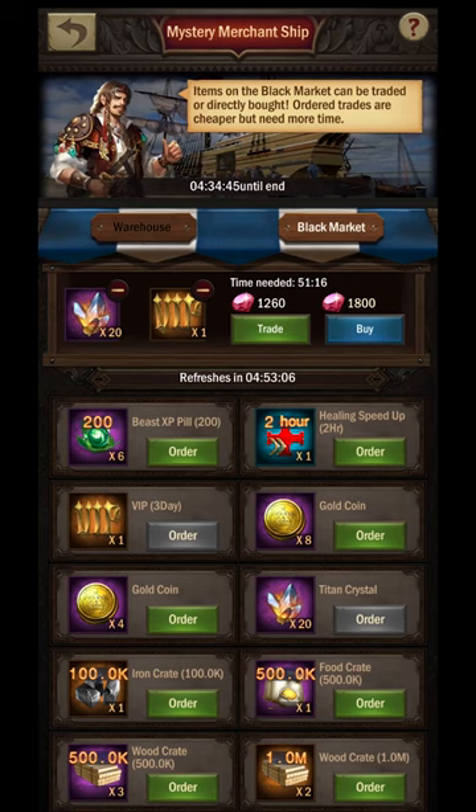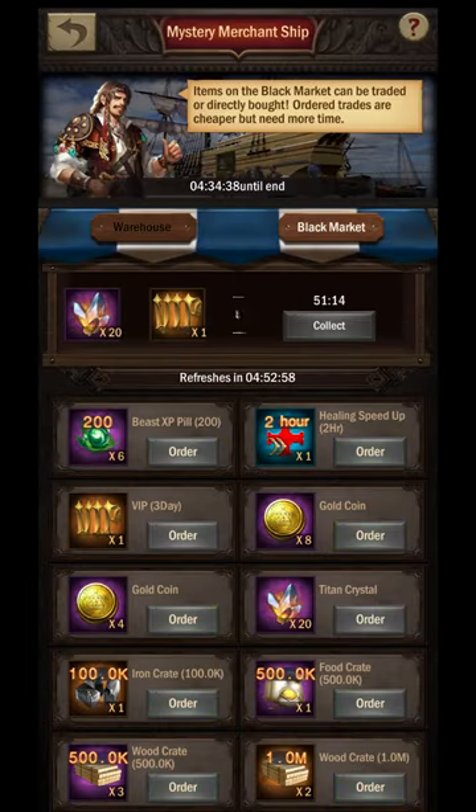If you need the item immediately and don't mind a higher price tag, select buy. The shipping time assigned for the trade is determined by the highest timed item in your cart — these times are not additive. For example, if you have a 15-minute time for item one and a 20-minute time for item two, it will take only 20 minutes to receive both items together. The mystery merchant prefers to combine shipping into one parcel, just like Amazon.